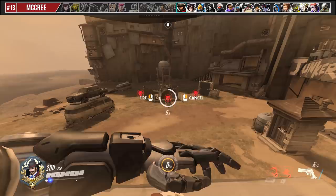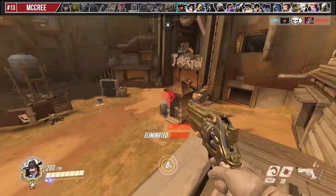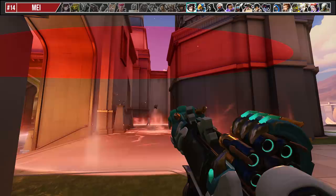For McCree, High Noon always shoots right to left, so if you see a deflecting Genji, just move your crosshairs until he's off the screen to avoid him. Mei's Ultimate is based on line of sight of Snowball and not necessarily the AoE circle that you see — it's a large cylinder. Based off that knowledge, you can strategically place it where enemies on high ground can't peek or else they'll risk being frozen.